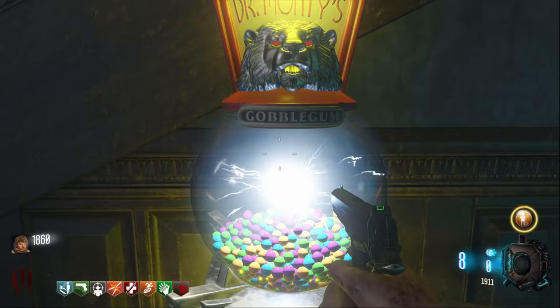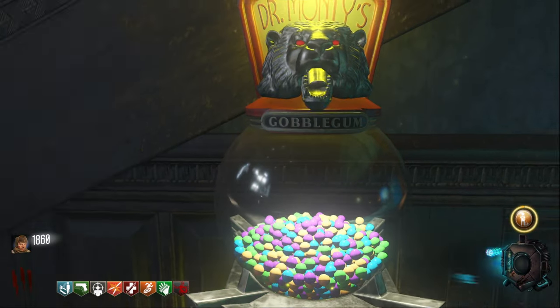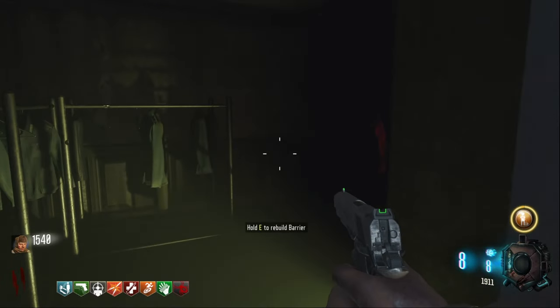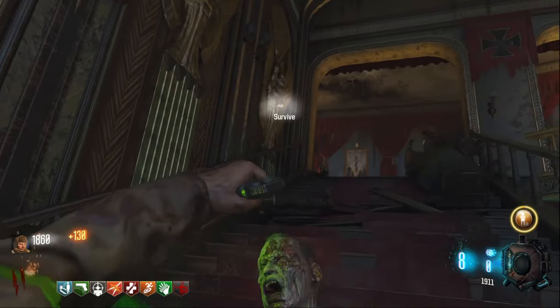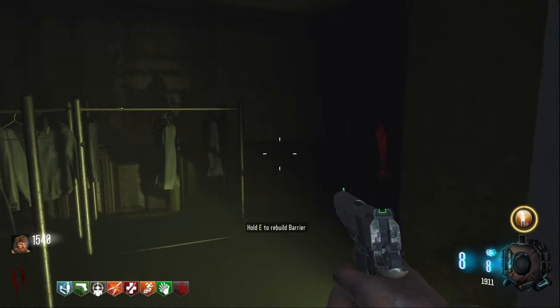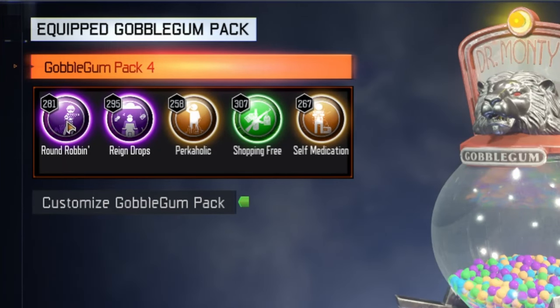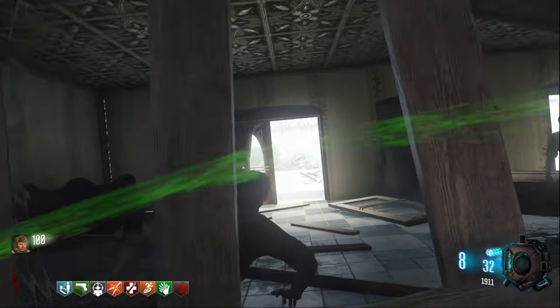Let's talk about gobble gums. If you don't have an infinite amount of gobble gums already, then you're doing zombies wrong because it is the easiest carry in the game. If you don't already have one, go look at the video linked in my description. The gobble gums that you want are: Round Robin, Raindrops, Perkaholic, Shopping Free, and Self-Medication.